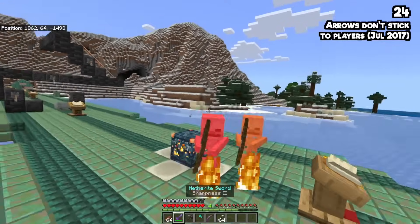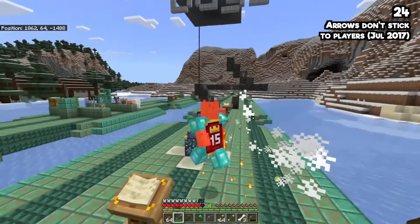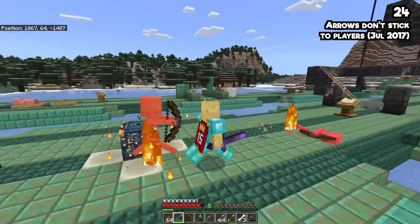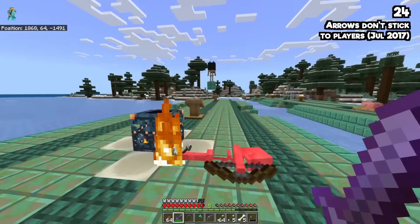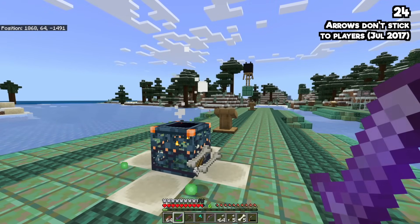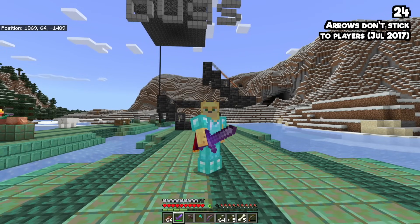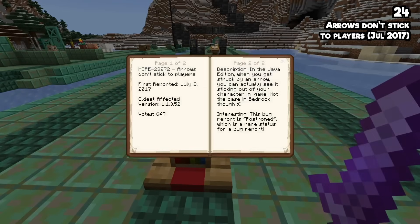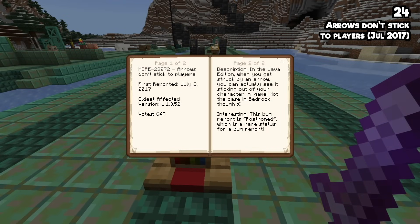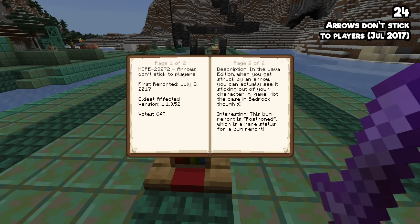When you're fighting skeletons and get hit by arrows, notice something interesting in third person — the arrows don't stick into you. I always thought this was because Minecraft Bedrock works correctly, and assumed it was a bug in console and Java edition that you'd have arrows poking out. But no — fun fact — this is actually a bug. It's been known to exist since July of 2017 and has been in a postponed category, because they really don't know how to deal with it either.